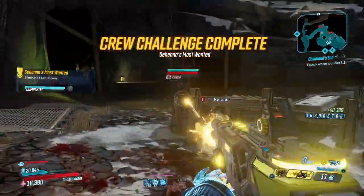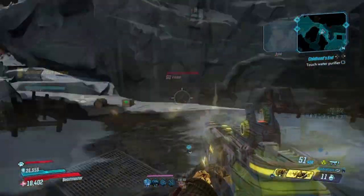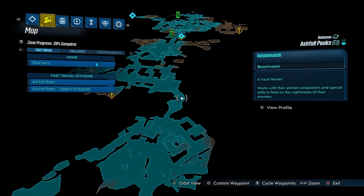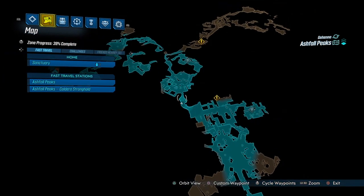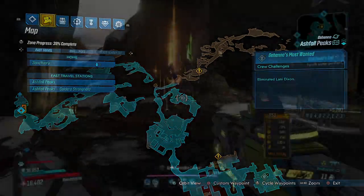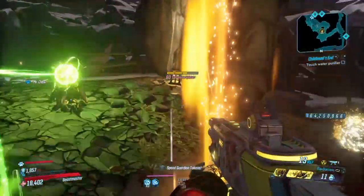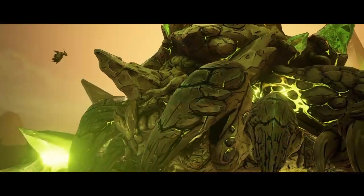Now if RNGesus isn't with you, go ahead and quit out and reform this mission — that's how you farm in Borderlands 3. If you're new to this series, just quit out to the main menu and come right back. There's a checkpoint right here that makes this farm really easy. We're going to keep ourselves to the right of the map, jump over and take her out. And hopefully with a little bit of RNG you can get the Complex Root to drop. Like I said, this is the best sniper rifle in Borderlands 3.